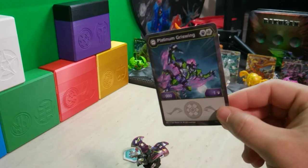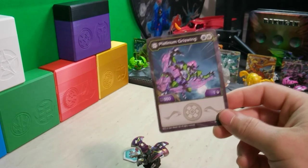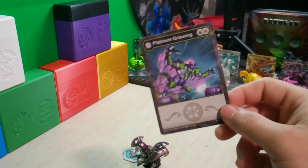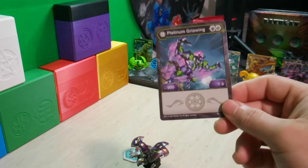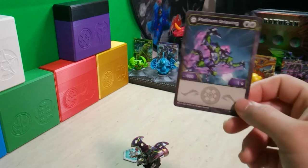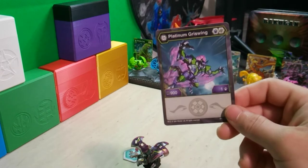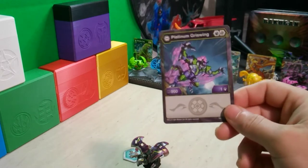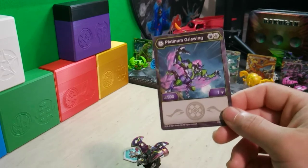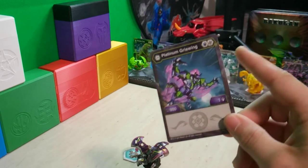And that is very important. Speaking of which, Spin Master — hashtag WeWantCards. Go ahead and drop that in the comments as well. Even though the week is over for the collaboration, we still want cards. We still want Spin Master to know. Hashtag WeWantCards — definitely want the TCG so Bakugan like this can be used a lot more with their Baku Core.